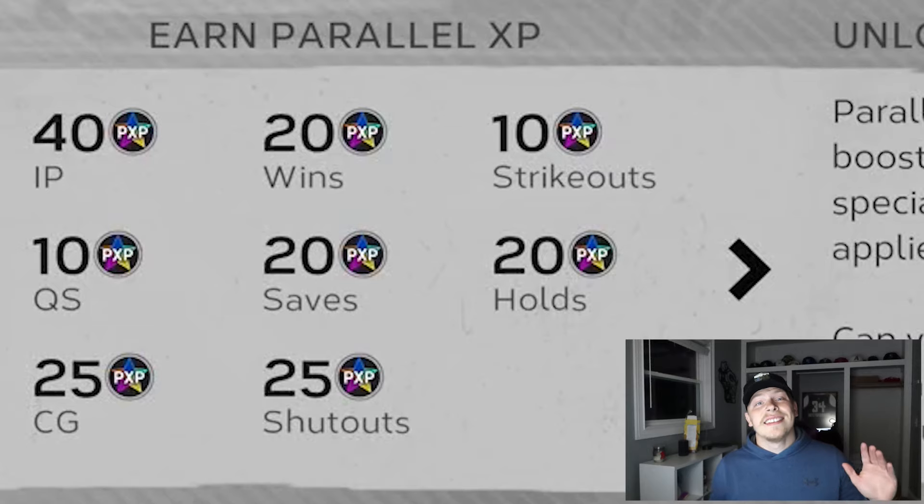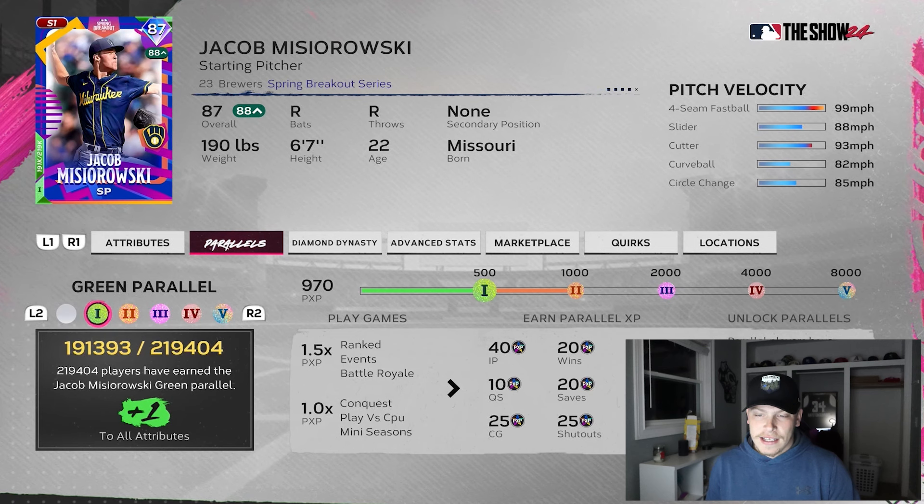For pitching it's set up the same way: 40 PXP for every inning pitched, 20 for a win, 10 for a strikeout, 10 for a quality start, 20 for a save, 20 for a hold, 25 for a complete game, and 25 for a shutout. You only need 8,000 to get to P5. You can see why pitching a pitcher every single game is significantly faster than grinding a hitter.